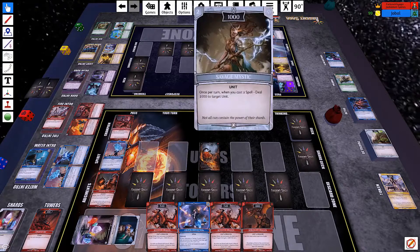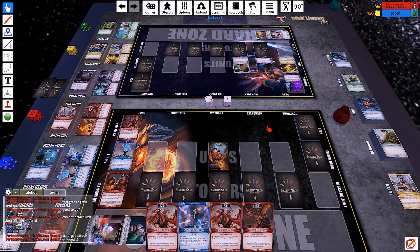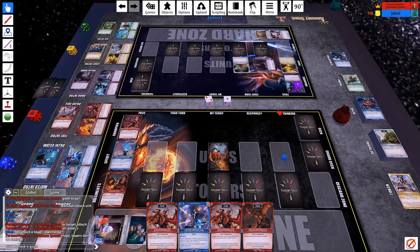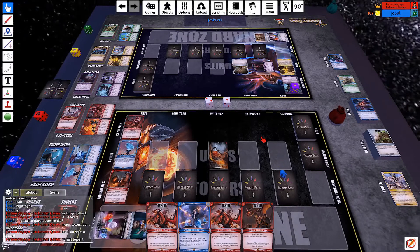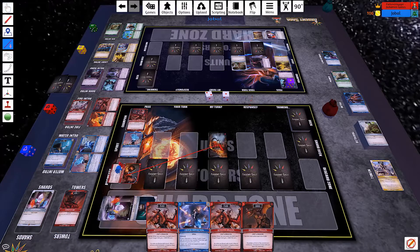He's paying 2 for Savage Mystic — it's 1000 points, and once per turn when you cast a spell he can kill 1000. He can always smack a tower here to kind of face check and see where things are. In response, I will tap Drogonic Zone to give 1000 here.